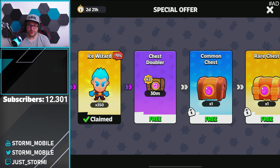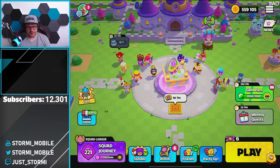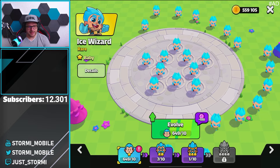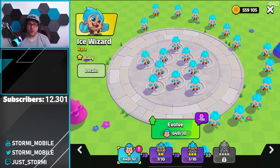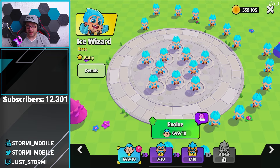So we got now some good progress for the Ice Wizard. If we check him out — there he is. We got 649 babies. Not too many more missing for maxing out that unit, but we all know it will take ages to get the remaining ones. So what are your thoughts on that offer?